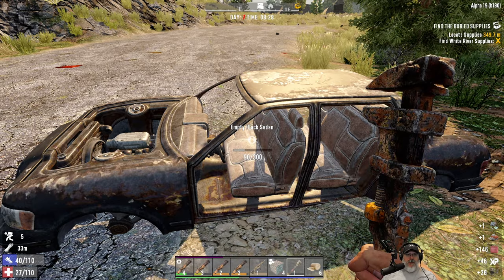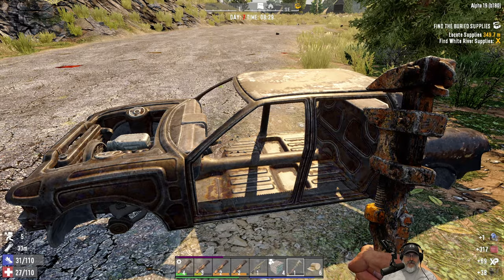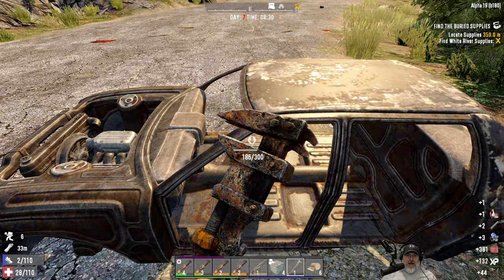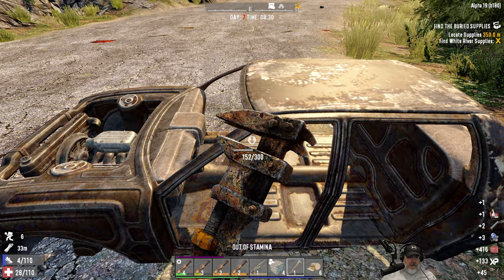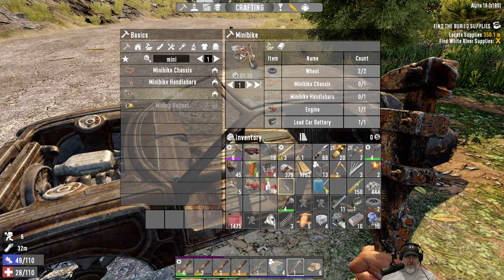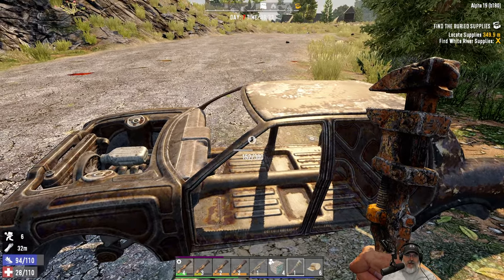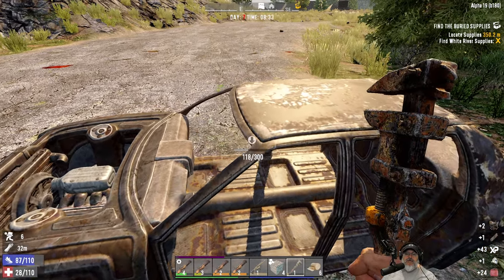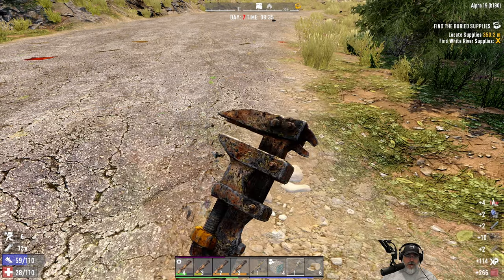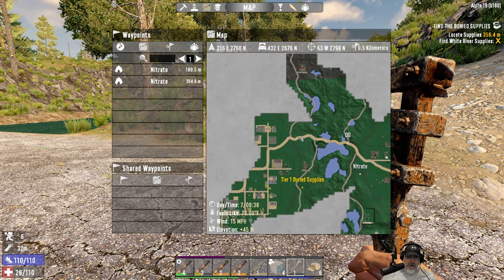There we go — we got our motor! We might as well finish this car off. I just realized it's day seven — how in the hell did that happen so fast? We've got to figure out a horde night solution. I actually don't have a horde night solution figured out yet, I have an idea for one. What is our game stage? We're 16. All right, let's go.